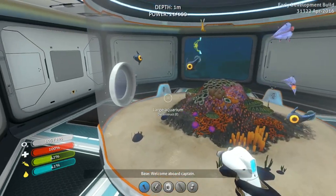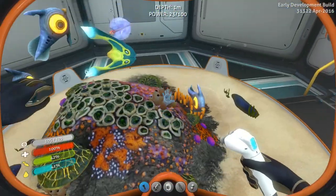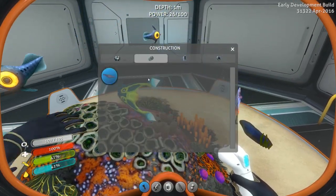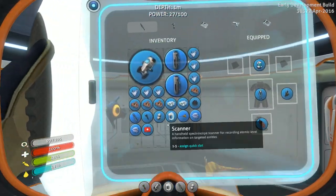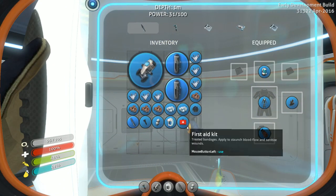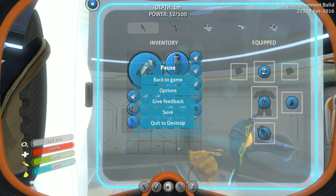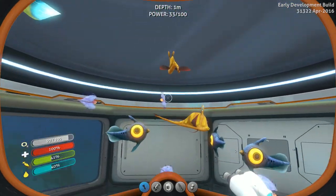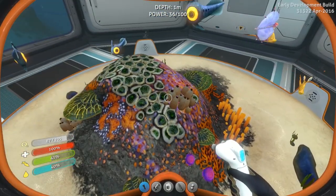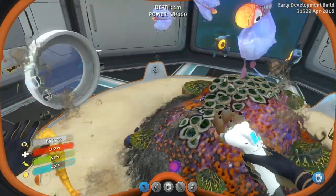Welcome aboard, Captain. Still trying to learn - definitely trying to learn this game. It's very neat though. Let's release a couple more air bladders here, and a Gary fish, and they can have little baby Gary fish and name them Gary. It's getting quite intense in here. Now, can I drop some acid mushrooms in here and things like that?